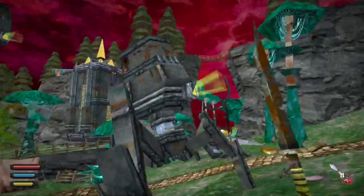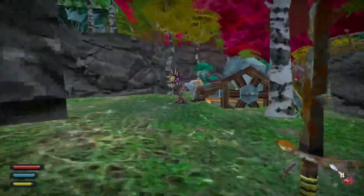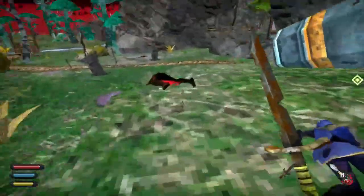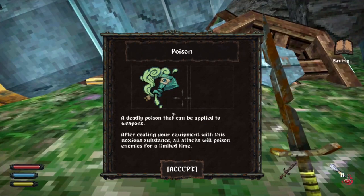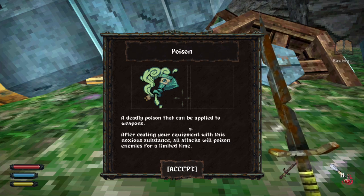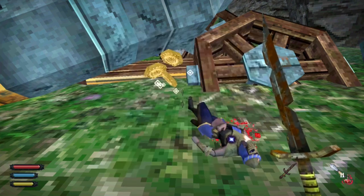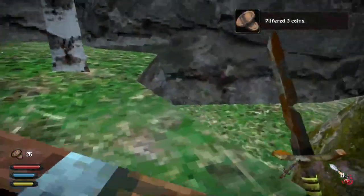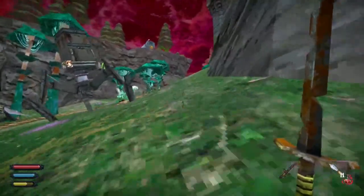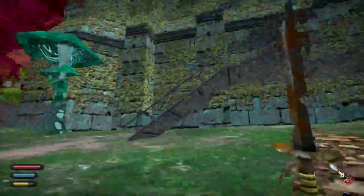What fucking psychopaths! That's a very weird looking walker thing — I have many questions about all of these. A Jitter Seed. And what's this? Poison! A deadly poison that can be applied to weapons. After coating your equipment with this intoxic substance, all attacks will poison enemies for a limited time. So it's kind of a fuck-you to your enemies — that's nice. I love coating weapons in poison in games, it's just a badass way to fight.